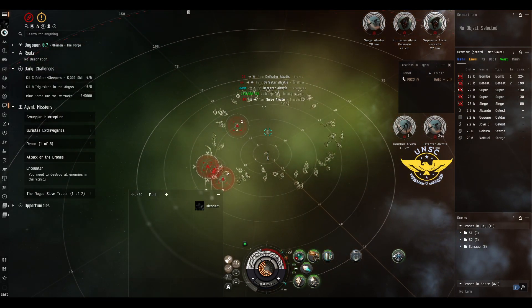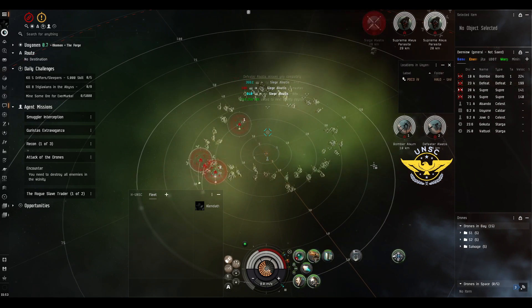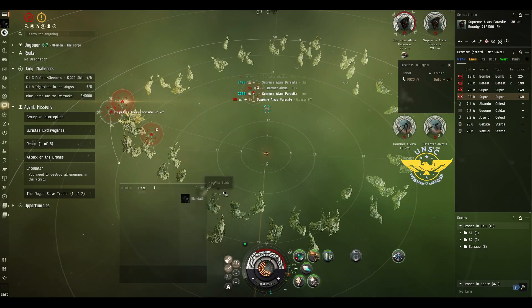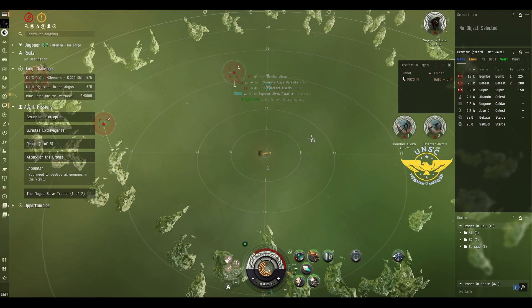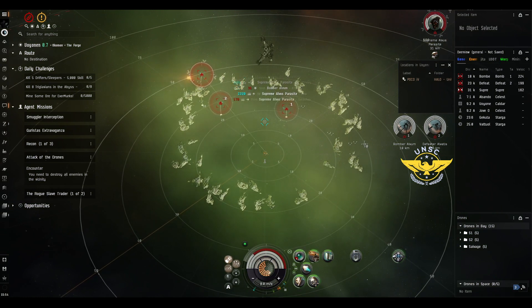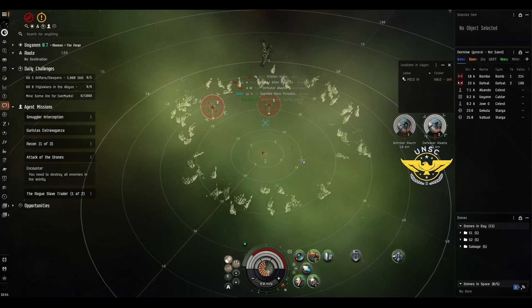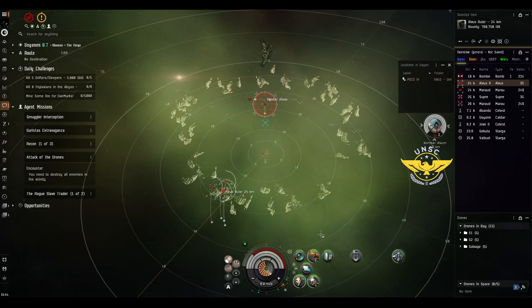I find that targeting them is the best option because I can see if my drone is attacking. That mission is about seven million bounty. As you can see, the wrecks are empty — all of the wrecks are empty. There is no loot here, it's only salvage, probably one or two million — nothing worth our time. This mission is just pretty easy and quick. You go in, kill them. As you can see, they already smashed my shield and we are managing damage. If we are not managing damage, that would escalate.